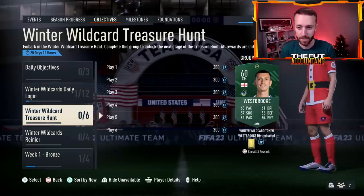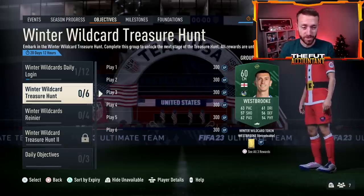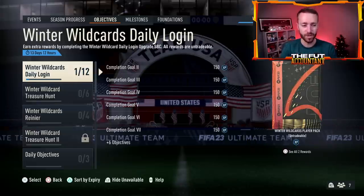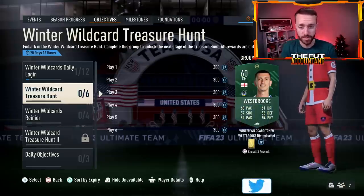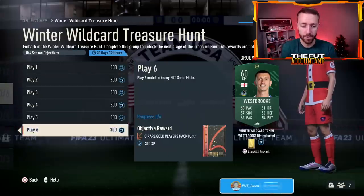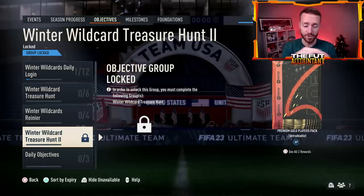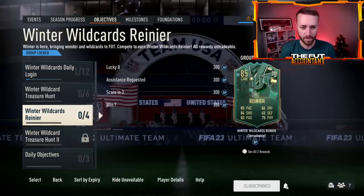And then there's this Treasure Hunt objective. Some of you might be confused about where the Randolph and Kloss cards are — those cards not on the market but showing on Futbin. They are inside Winter Wild Cards Treasure Hunt 2, which you unlock by completing Treasure Hunt 1 — just playing 6 matches in any game mode. You need a swap token and a couple other packs, and then in Treasure Hunt 2 you have to assist 3 goals with a right back and keep 3 clean sheets to get those 2 extra cards.